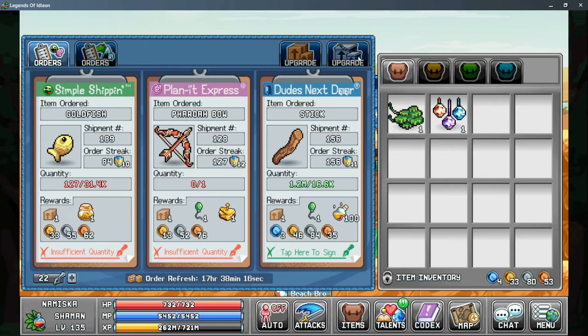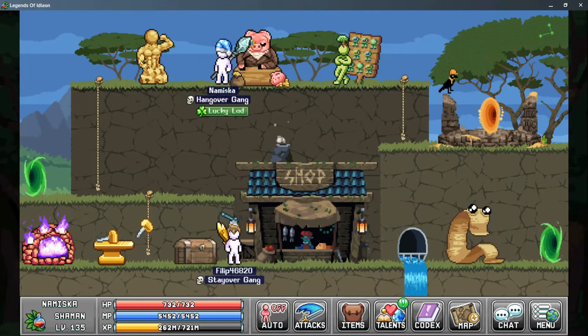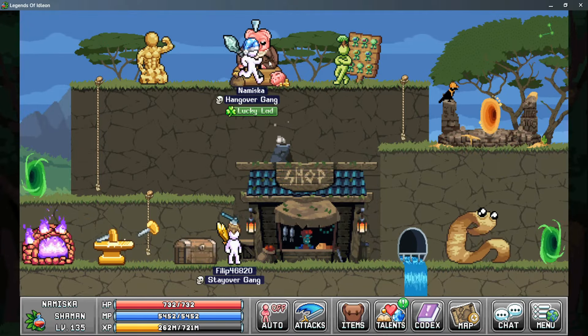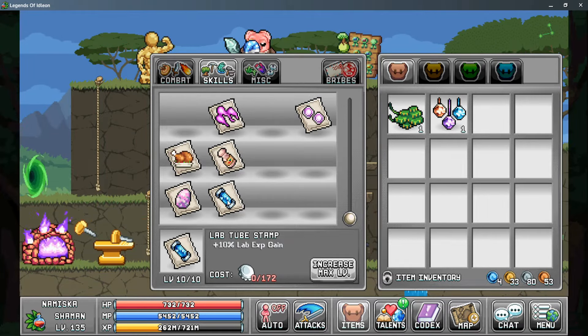In the Post Office, under the second upgrades tab, the Science Spare Parts box gives up to 1,600 lab efficiency, 29% lab EXP gain, and plus 18 base luck — though that last stat is likely a placeholder that may change in the future. There is also one stamp that directly affects laboratory: the Lab Tube stamp at the bottom of the Skills tab, which gives 10% more lab EXP gain at level 10, helping increase line width faster.